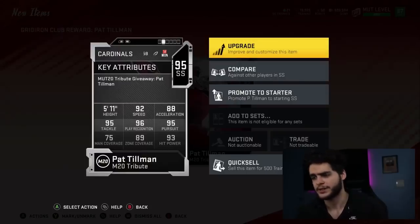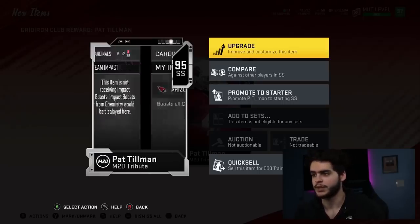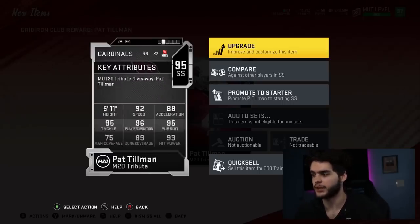92 Speed, 88 XL, 95 Tackle, 96 Play Rec, 89 Zone Coverage, 93 Hit Power. Pretty solid card, especially because it's free. So make sure you guys just hop on between now and Memorial Day to get your free player. You really don't want to be missing out on a free player. Even if you put him as a backup, he could still be good for chems.